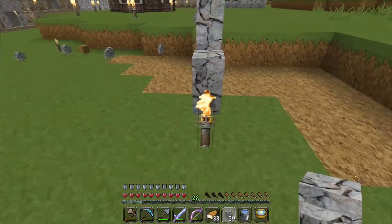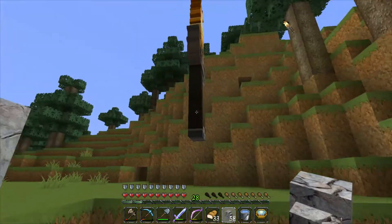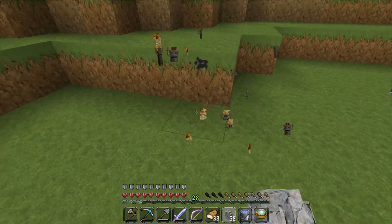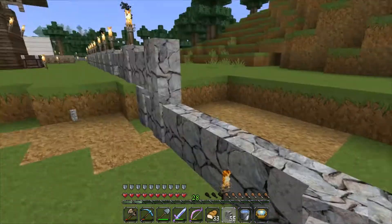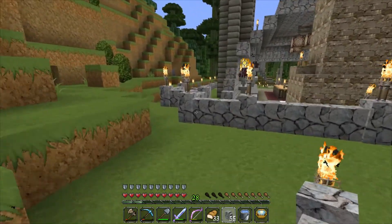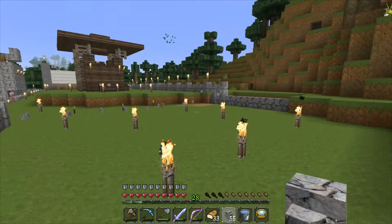I guess something like this will be enough. I cannot get this torch — I'm full of stuff here. So if I want this wall to come here, oh, there's a lot of leveling to do around this place.